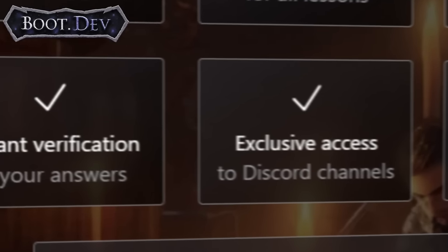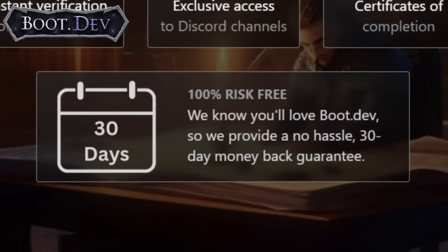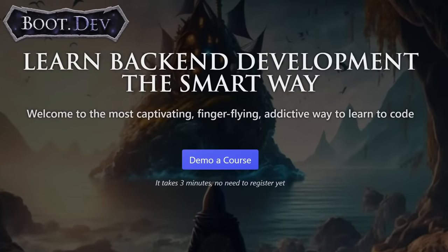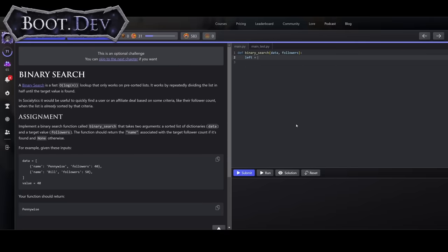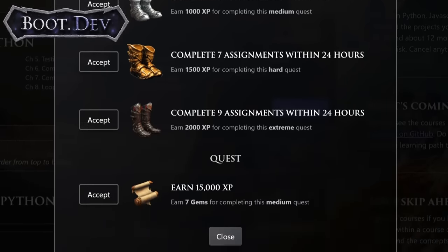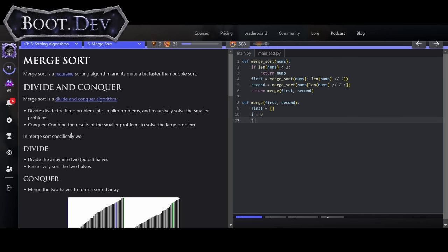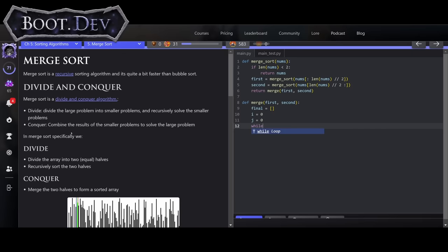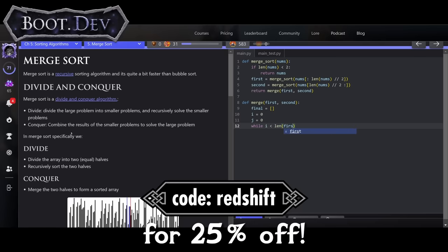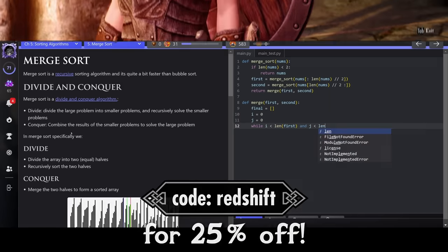There's absolutely no risk, as they never want a student feeling like they've spent money on something that isn't helping them. So there's a 30-day no-questions-asked refund policy, as well as a free demo of every course and its interactive features. You get to craft your skills from the ground up in an online, self-paced environment that feels like you're playing an RPG. This isn't just another coding course — it's a fun way to learn an actually valuable skill. For those interested, use my code REDSHIFT linked in the description to get 25% off your first payment — that's 25% off either a monthly or yearly subscription.